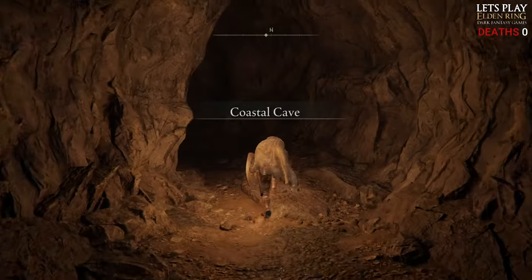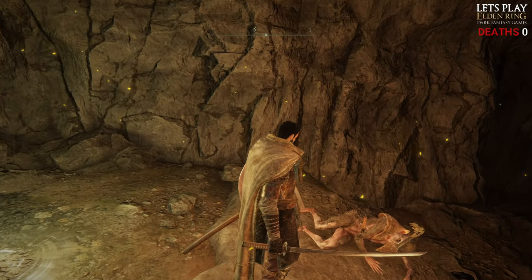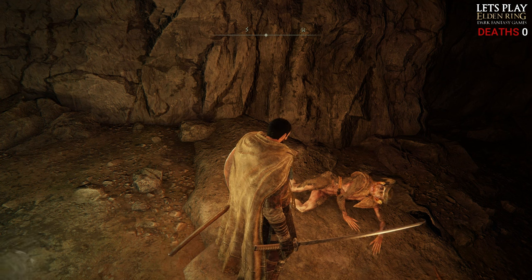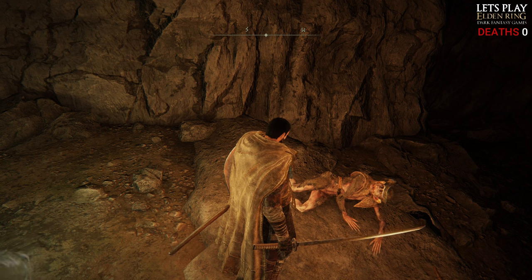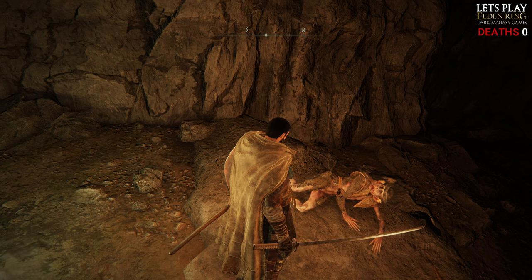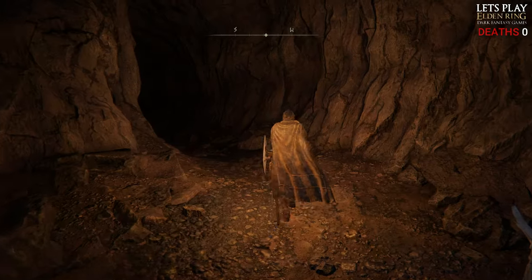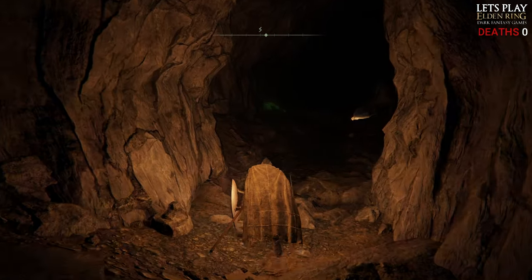This is where we should find Boc now — in the Coastal Cave, that's what it's called. 'What are you doing here? You must leave this place at once — they'll rush in and beat you to a pulp. You'll end up just like me.' Well, that's yet to be seen, Boc — yet to be seen mate. Let's get in here and see if we can take these two annoying bosses down.